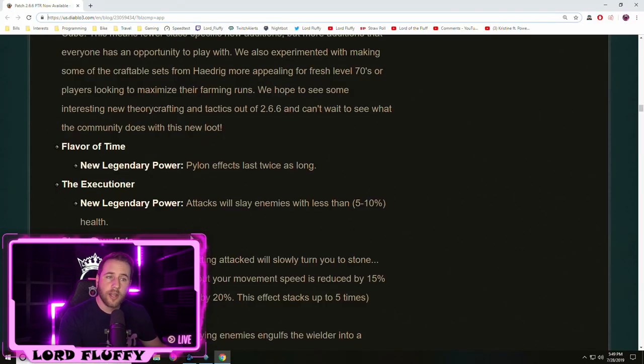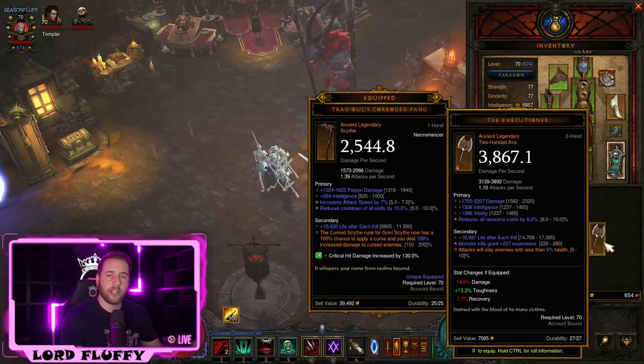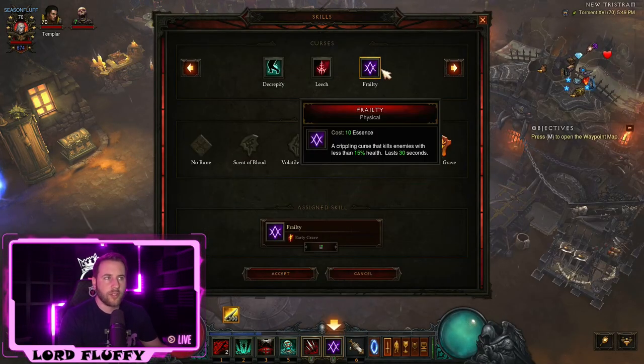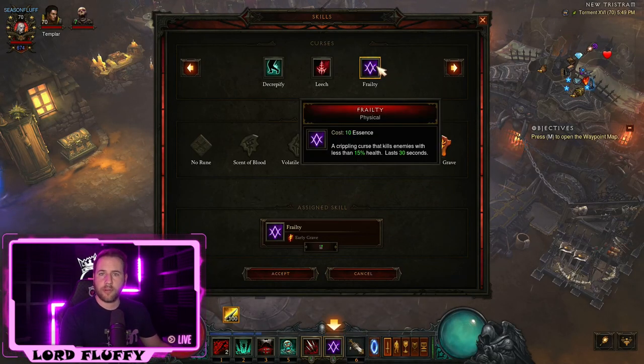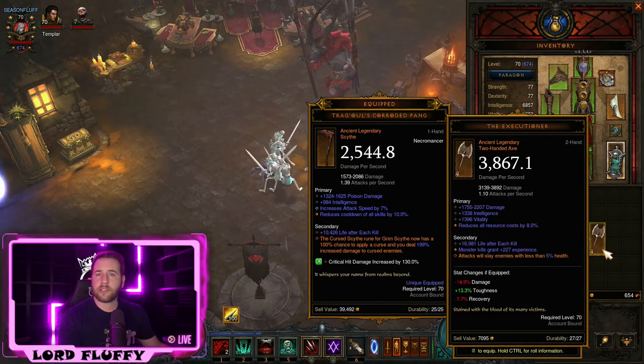Moving on to the Executioner, which is a two-hand axe: attacks will slay enemies with less than 5% to 10% health — that's a range, and if you cube it you get the full 10%. I feel like this is Blizzard's way of giving all classes a Curse of Frailty from the Necro. I could see this being best-in-slot for support builds, but outside of that I don't see it getting used very much.